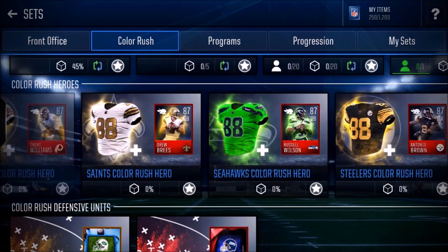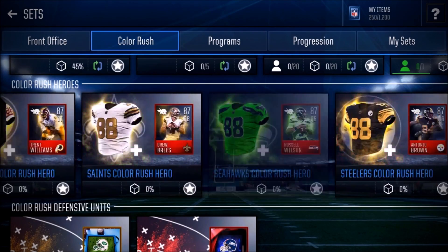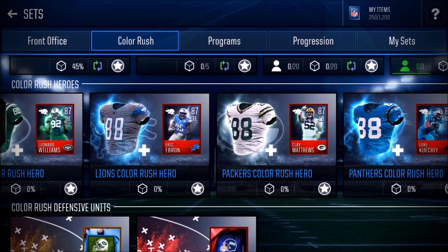For the outside linebackers, you can get either Brian Orakpo or Clay Matthews. Honestly it's up to you — if you want the Titans jersey go for Orakpo, if you want the Packers jersey go for Matthews. Both are very similar, but Clay Matthews is more of a defensive end pass rusher and Brian Orakpo is more of an actual linebacker. Clay Matthews is a very good pass rusher. If I had to choose, I'd probably go with Orakpo, but it really is up to you guys.